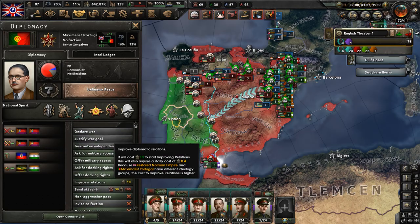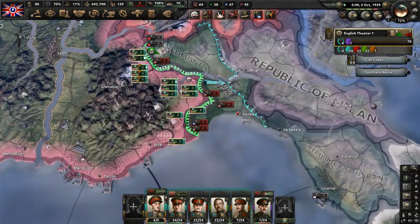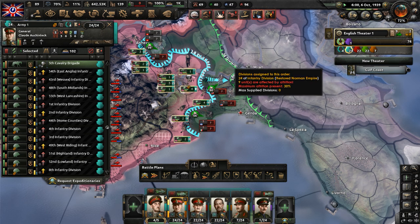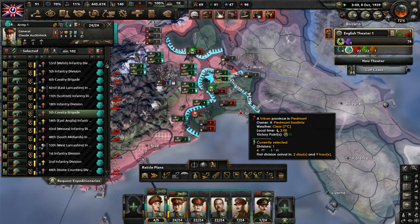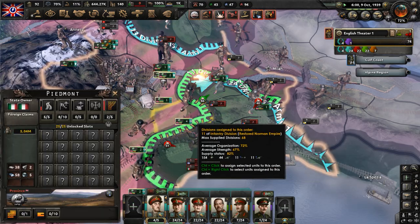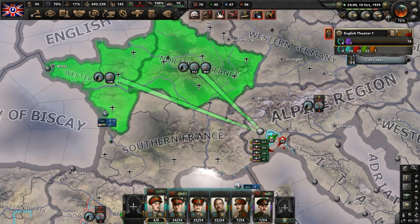Can Maximalist Portugal join our faction? They say no — okay, they don't want to join, but we gave them a choice. Let's push into Piedmont-Sardinia, get rid of them, kick them out of the war. Then once that's over, we'll help Aragon and Carlos Spain to end the Spanish Civil War. We have tons of air support in the Alpine region, so we should overwhelm them.